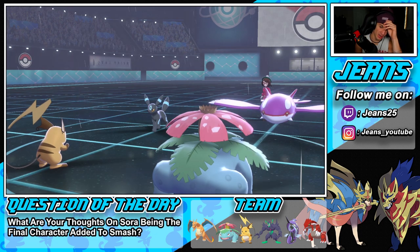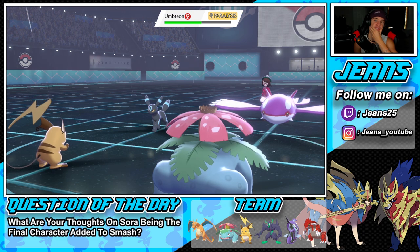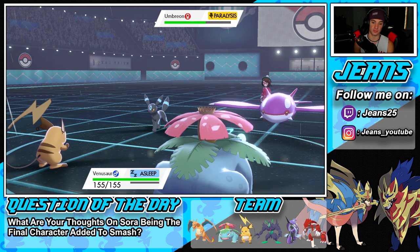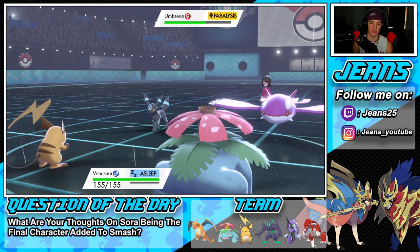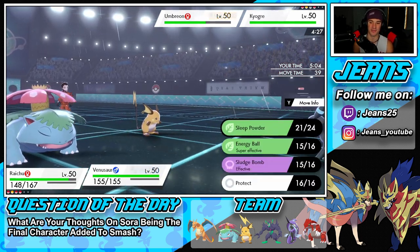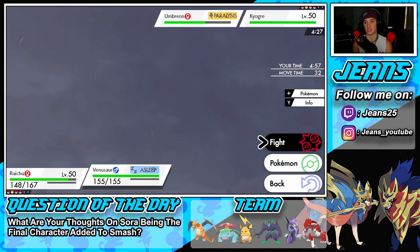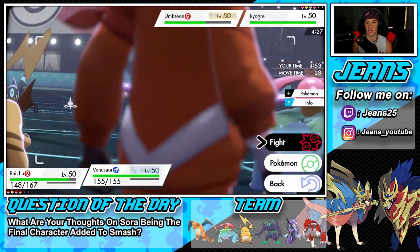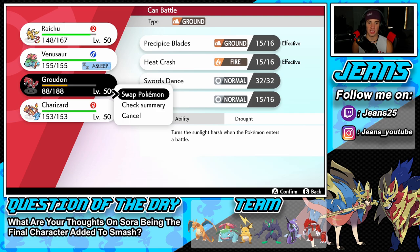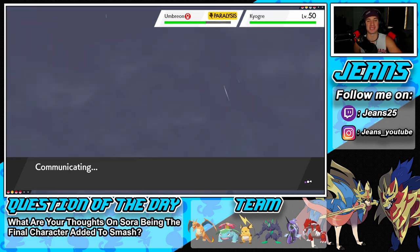We're getting Raichu back out here - the Focus Sash is already used since we took damage. There's a protecting Kyogre, he was waiting for the Yawn. Definitely got to Fake Out here, then Nuzzle next turn and swap into Groudon. Venusaur is slumped - totally fine. Let's go into our Fake Out. Groudon coming in, changing the rain. No more rain - we're bringing the drought! He's going to hard swap Kyogre. I'm totally cool with that.